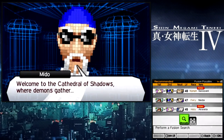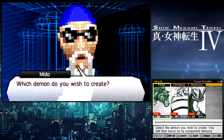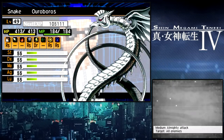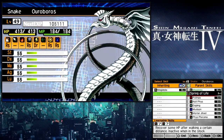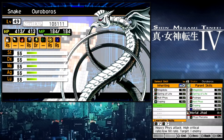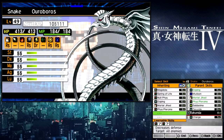Now we're going to fuse two more demons. We're going to get that Nevoros we got off screen and make Urubus, which is going to combine Kaiming Shao's physical moves. We'll give him a Spring of Life, Null Physical — which is an extremely good move — Doping, Mortal Jihad, and Physical Boost.